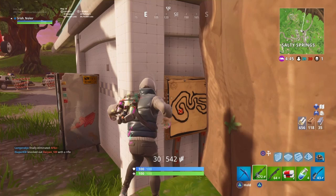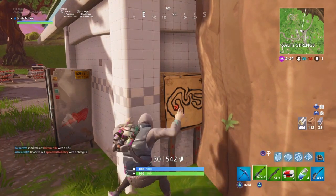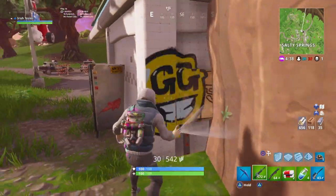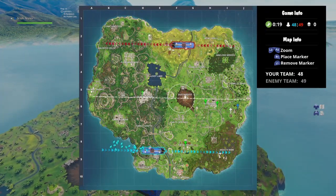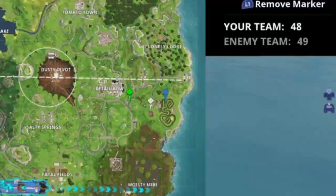Squiggly lines on a map can only mean one thing — the racetrack. Now if you don't know where the racetrack is, I will give you a zoom up on the map. It's on the very right-hand side of the map. As you can see here, right on the very right side — there you have it, there's the racetrack for anybody who doesn't know.